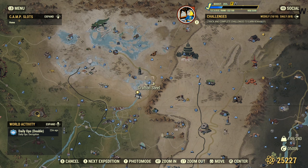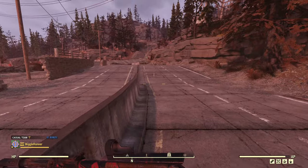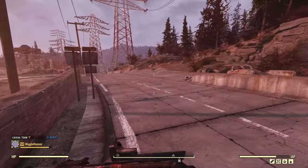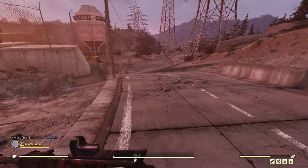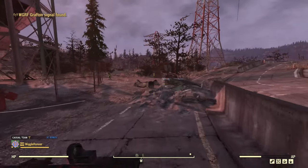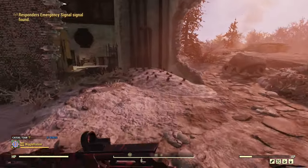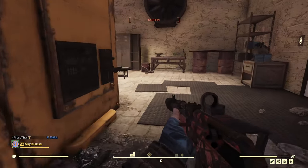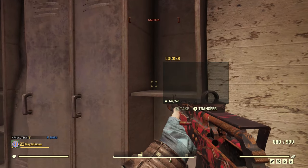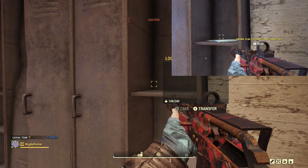Now we are in the Toxic Valley and location number one is Grafton Steel. From the fast travel point, just follow the road around — you don't have to go through the middle of Grafton Steel, and this way involves less super mutants. When you're armor plan hunting, you're not really looking to do a lot of combat; you're looking to do things as quickly as possible. Go into the last building where the wall has crumbled into an opening, sneak down, and the plan would be right here on this shelf next to the armor bench.